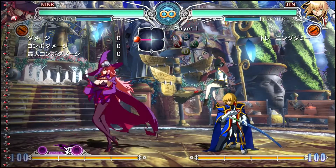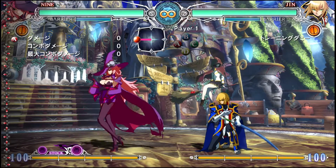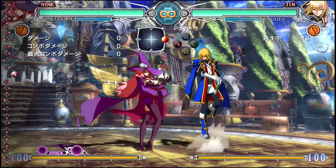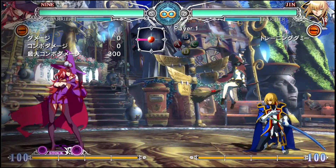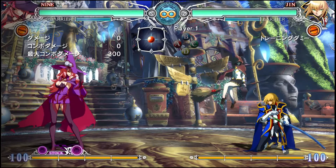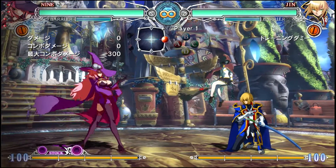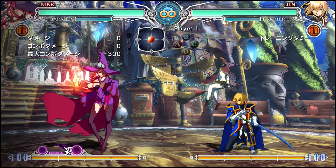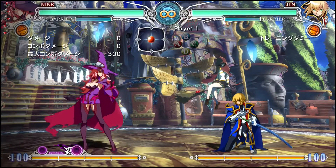The teleport has different properties from a regular dash or backdash in that she does not have frame 1 invulnerability. While most people can backdash basic 5A moves, Nine can't do that because her backdash is not frame 1 invul - it's around frame 3 invul or something like that. So basically she doesn't have a good backdash. It's not great. However, she does compensate with a frame 1 projectile invul backdash, or teleport in general.